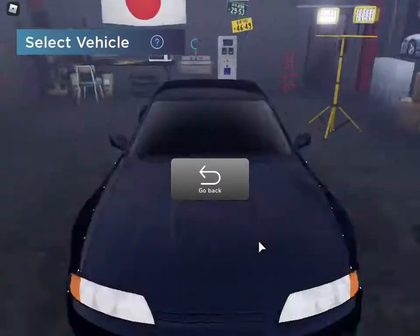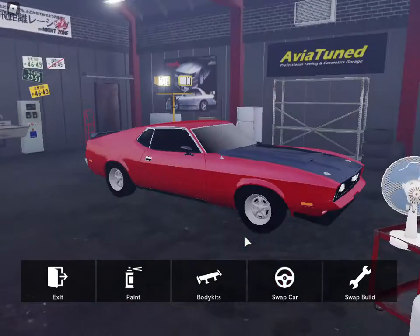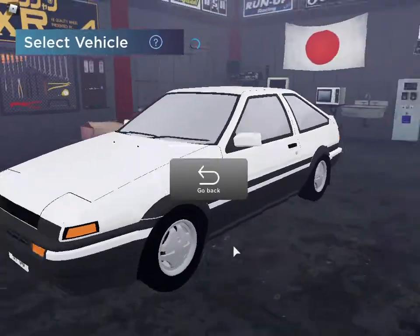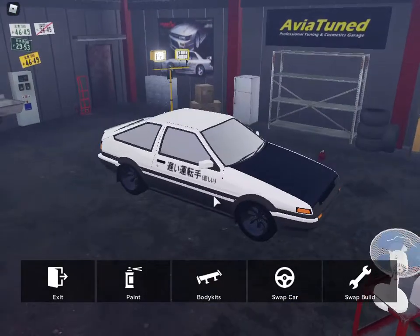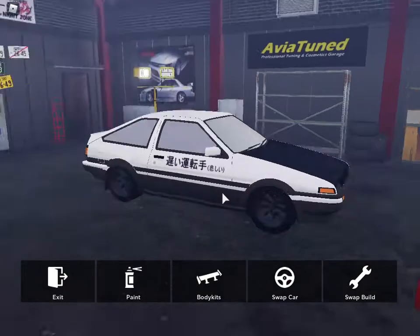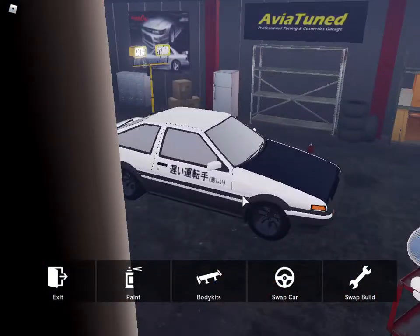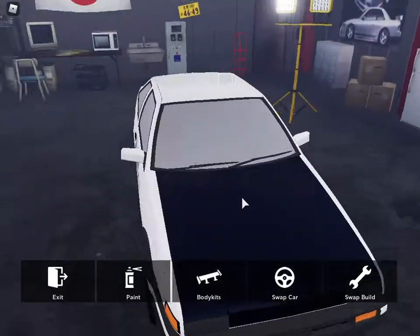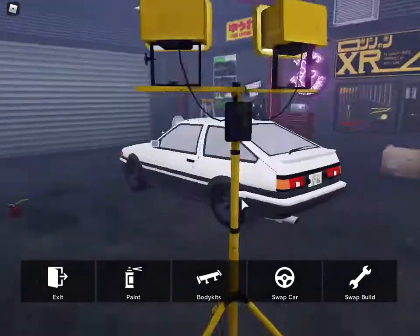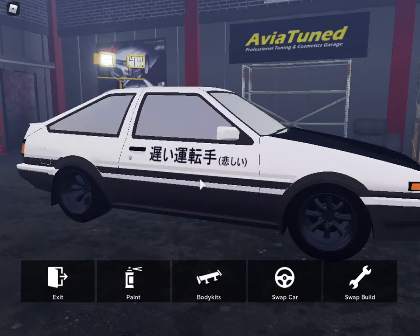Here is the R32 that you guys saw earlier. And then here is another limited edition car — I just put a black hood on it, that's literally all I did. So yeah, it's a Ford Mustang. And then of course we have to have the 86. I went for second stage — I believe it's second stage — where Takumi destroys the original engine and then they put in the 4AAG or something like that. I put the black hood on and tried my best to replicate the wheels, and of course you have 'Tofu Shop' on the side.